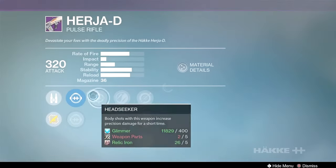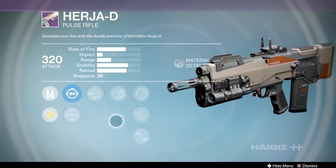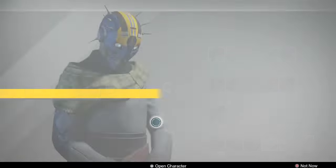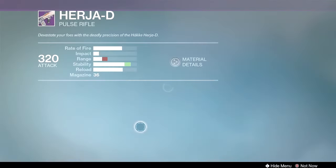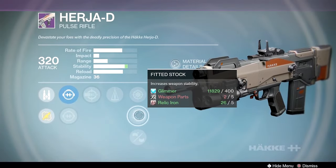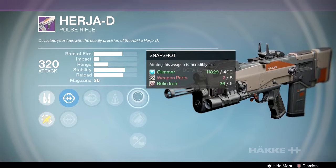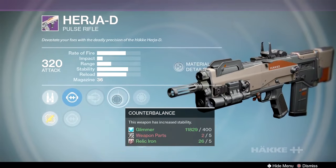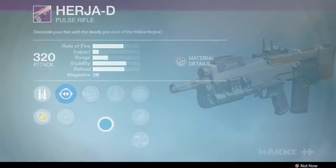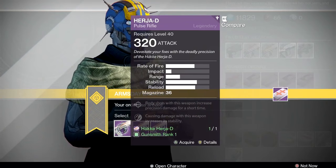Now the Häkke Herja-D pulse rifle — and we've got some great options here. First roll: headseeker, Zen Moment, single point sling, speed reload, handling stock — that's a good one, a real good one. Second roll: headseeker, counterbalance, and injection mold — I kind of like this one. The counterbalance will bring recoil up pretty quick, so you could use the recoil to move from body to head because of headseeker.